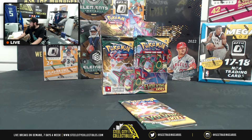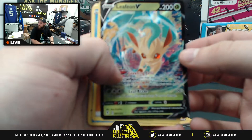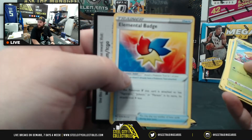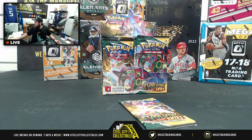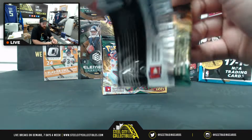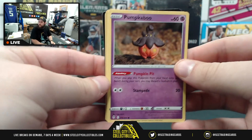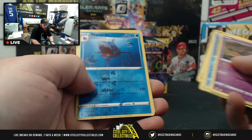That's number 007 in the set — a Leafeon V. Anybody who collects Eevees can't be mad with that. Then we got an energy card, Ice Q, Skip Bloom, Elemental Badge — which looks like the Google Chrome symbol. Last pack for Timothy L — ripping our first V out of the box. We'll have one of these up every Tuesday and we're gonna find that Moonbreon eventually. Sharpedo reverse foil, Marshadow foil.